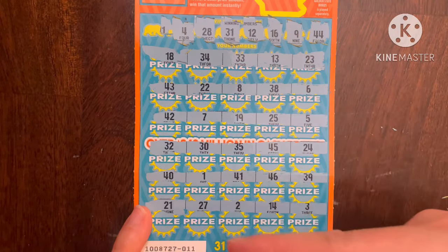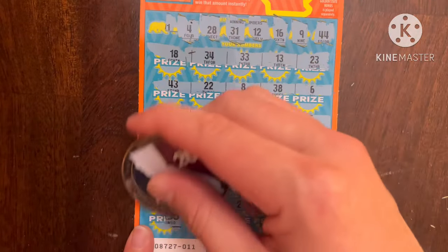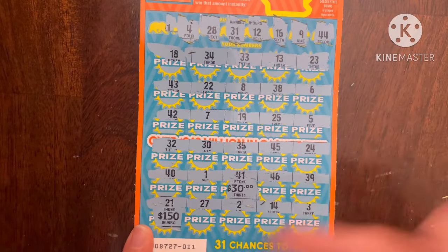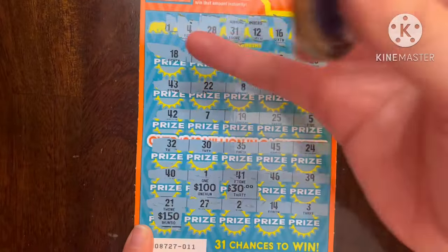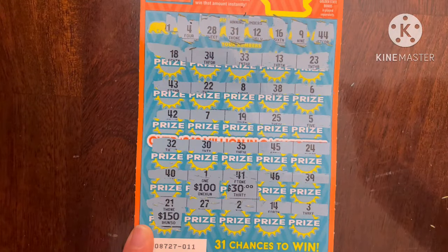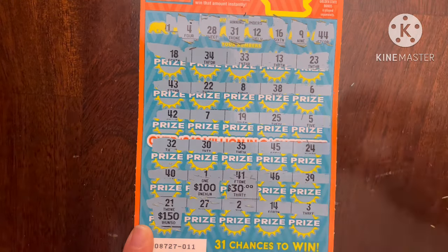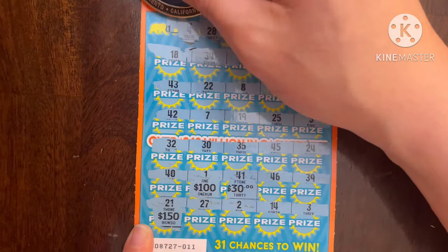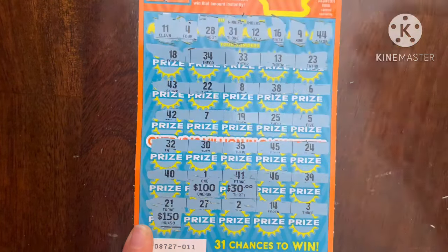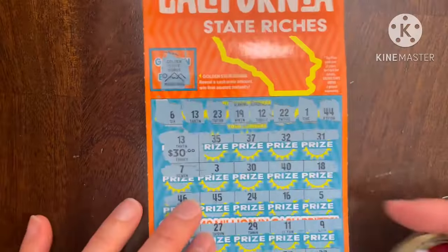No 11 — let's see every number ending with a one. We have 41, I'll take $30 again. It can't be 21, there is no $150 prize on this ticket. We have a single one but something is next to it. Those are the only options — let's hope it's not 11. It is 41 — darn it, that's my favorite number. On ticket number 11, unfortunately this was not a winner.